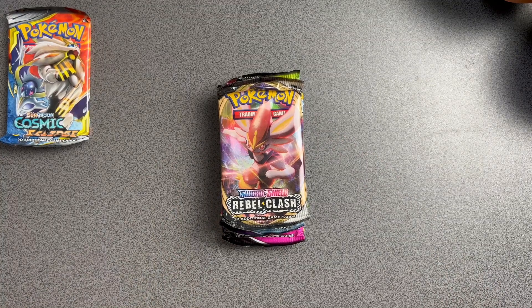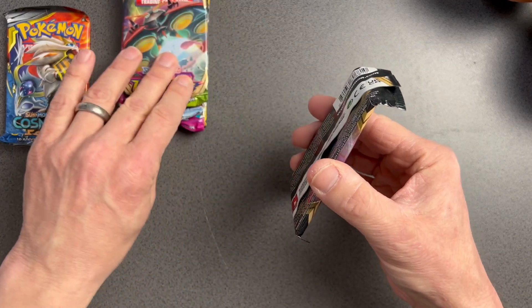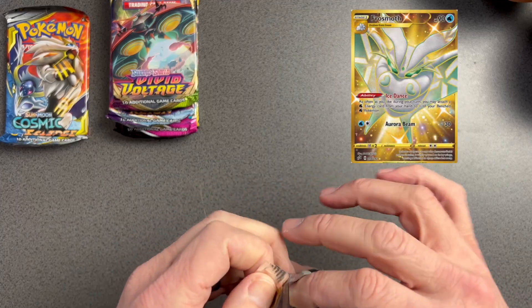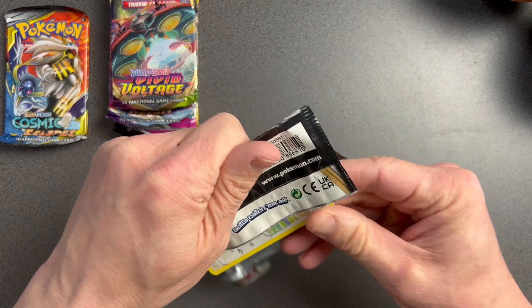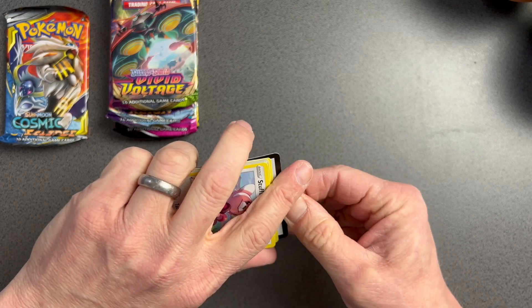For Rebel Clash, we have an opportunity to pick up a couple of gold cards. It'd be great to pull the gold Froslass or the Galarian Obstagoon — that would be so cool. I'd also love any rainbow rares from this set because I don't have many.